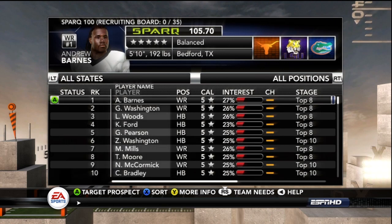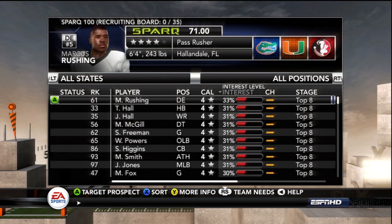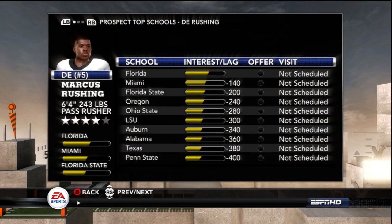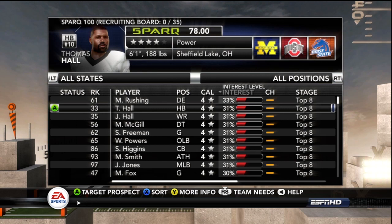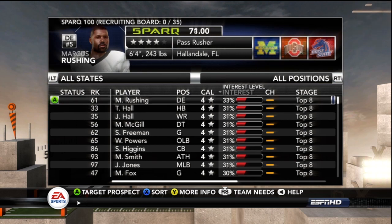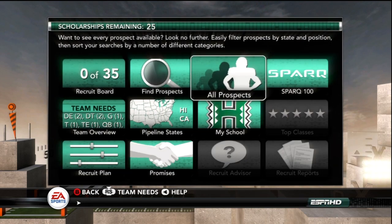In the recruiting screen there are three features to find recruits: a search tool, all recruits, and the SPARQ top 100 — the top 100 recruits in the incoming freshman class. If you're a one or two star program, I highly recommend staying away from the top 100 at first. For example, this guy has 33% interest in me, and as you can see those are all five and six star monster programs competing for him. I'd end up spending hours on that guy and probably not get anywhere.